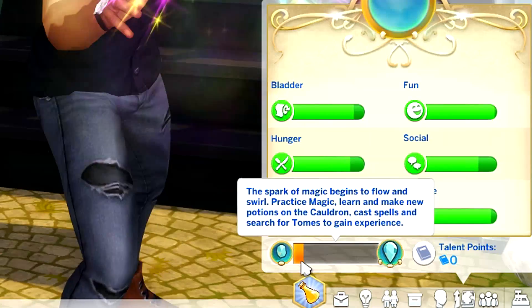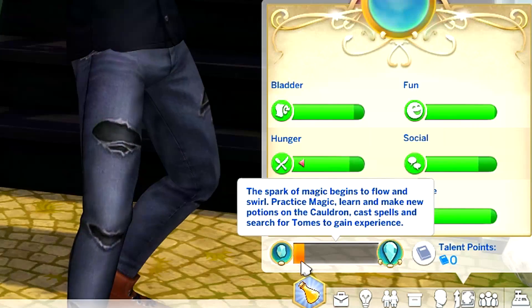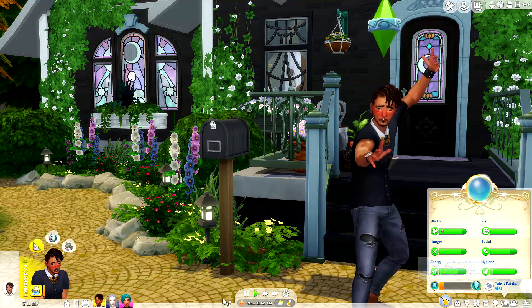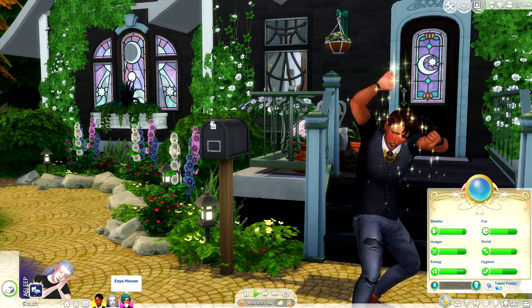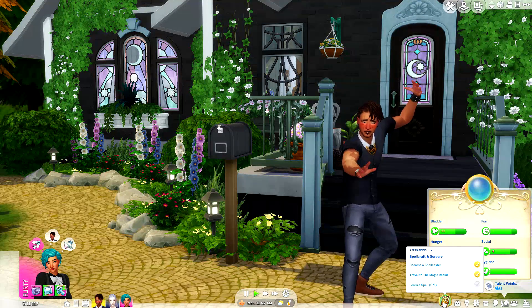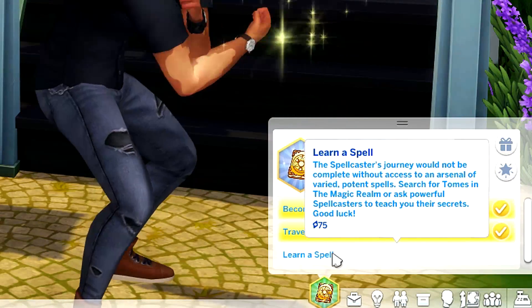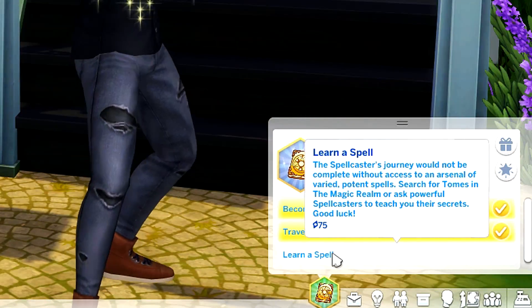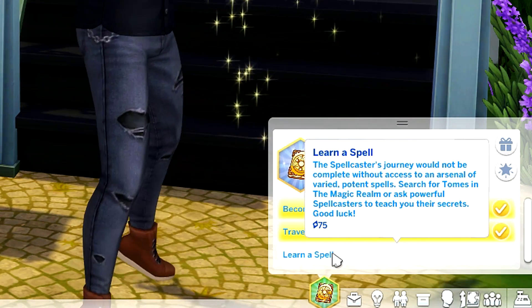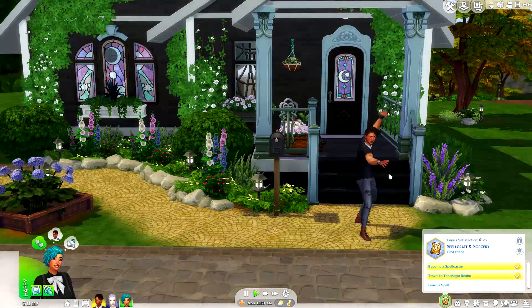Practice magic, learn and make new potions on the cauldron, cast spells and search for tomes to gain experience. Now I don't necessarily know where we start. So we have to learn a spell - the spellcaster's journey would not be complete without access to an arsenal of varied potent spells. Search for tomes in the magical realm or ask powerful spellcasters to teach you their secrets. That's so cool that you can ask people to help you as well.